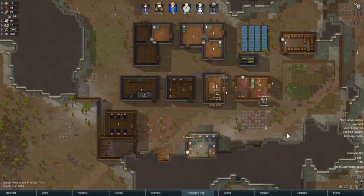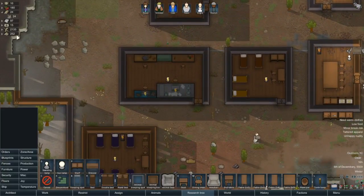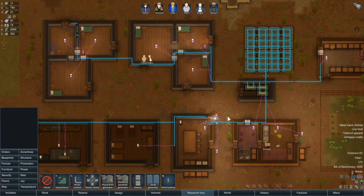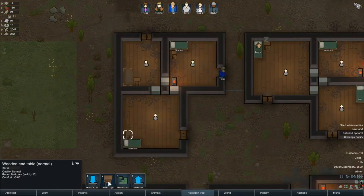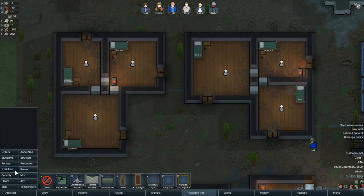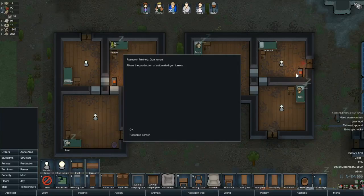There we go - almost done. At least we got some power back, that's the main thing. We still need to get power down here though - this connection right here is missing. Let's put that in again and then we should be up and running. Okay, let's get back to what we were doing originally - putting in these end tables to make things a little bit more comfortable. Let me do some flower pots as well, inside the bedrooms, make it a little bit more desirable.